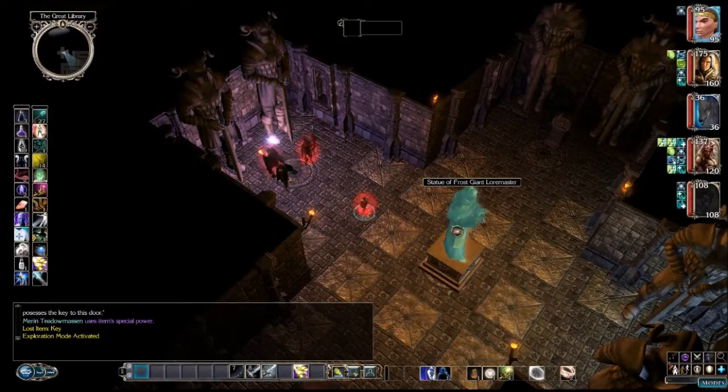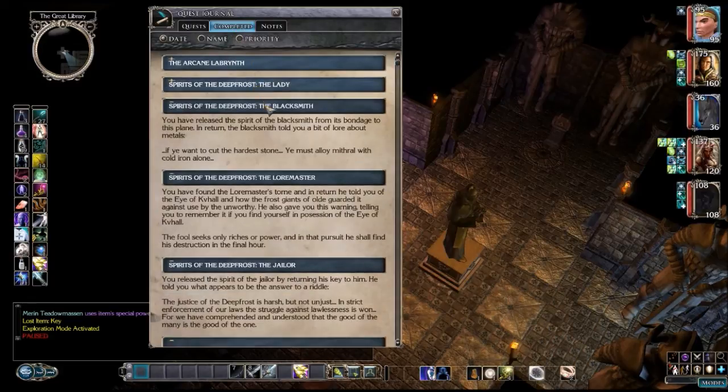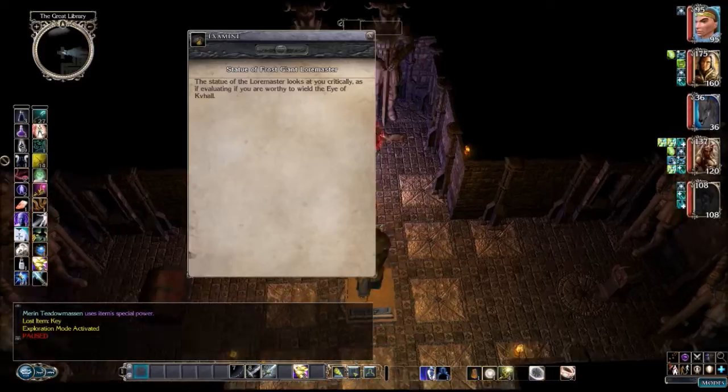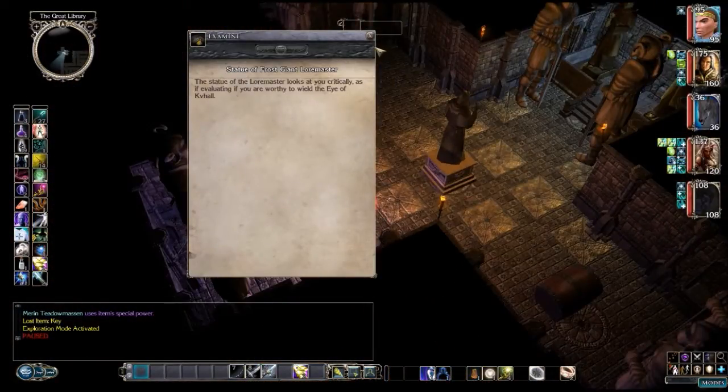We have a statue of Frost Giant Loremaster. Let's go back to our journal. You have found the Loremaster's tome, and in return he told you the Eyes of Val and how the Frost Giants of old guarded it against the unworthy. He also gave you this warning, telling you to remember it if you find yourself in possession of the Eye of Cabal: 'The fool seeks only riches or power, and in that pursuit he shall find his destruction in the final hour.' So riches or power is a bad thing.